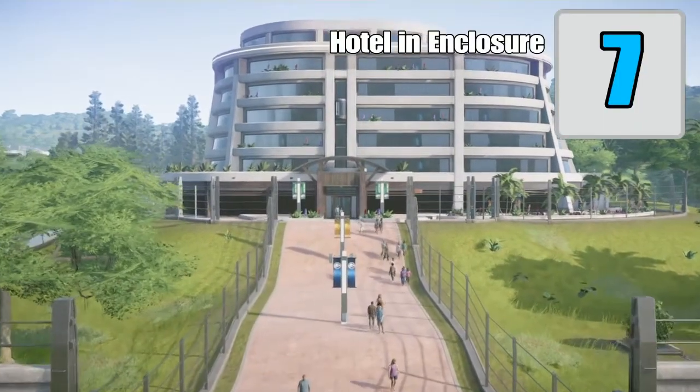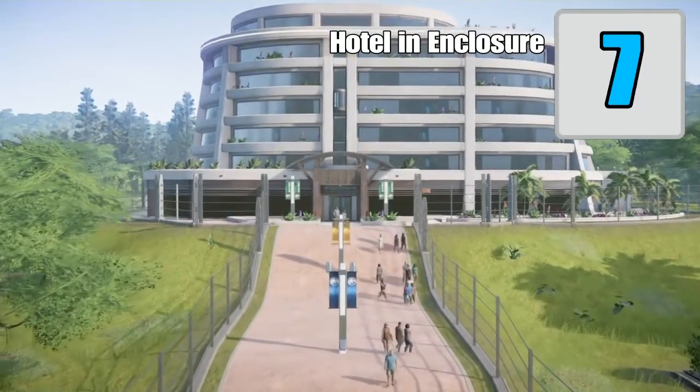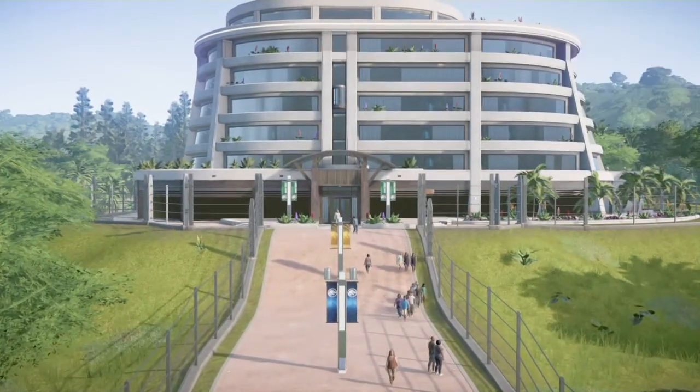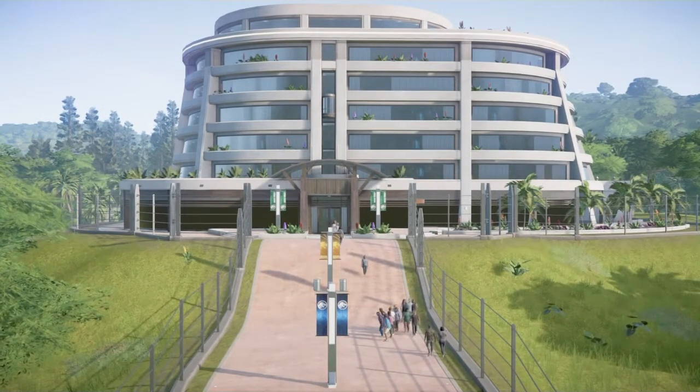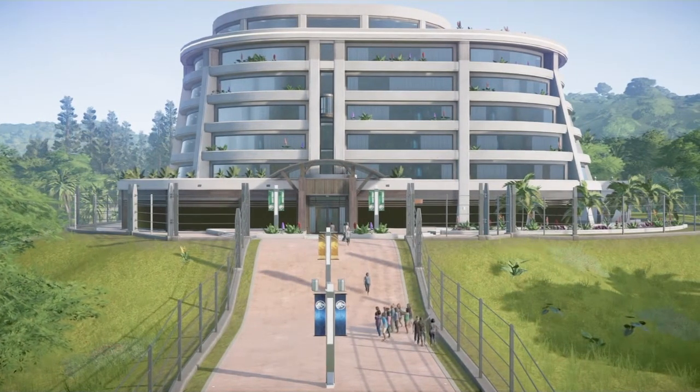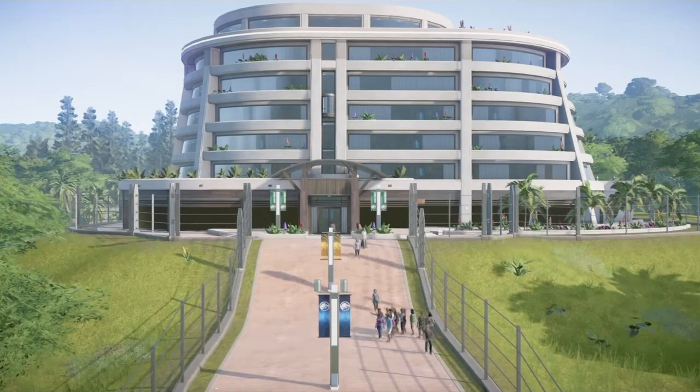Tip number seven: build a hotel around your enclosure, or even inside of it. This is something I've always done with hotels because it makes your parks way better for your guests anyway.